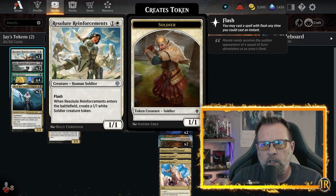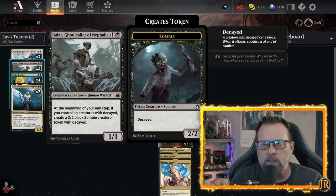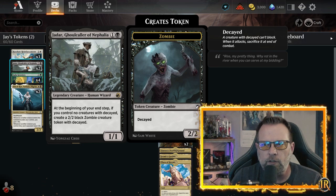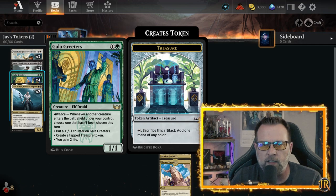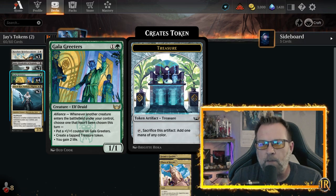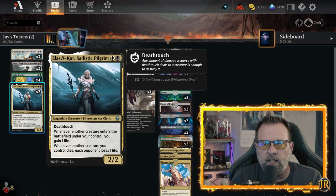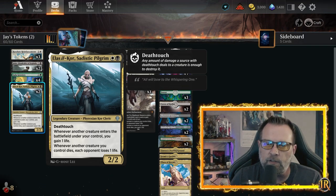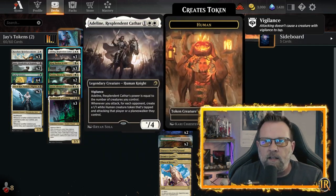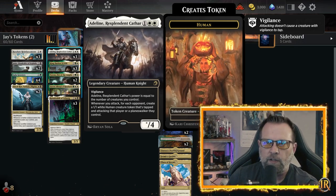Let's go through this decklist. We've got Resolute Reinforcements — it's got flash, you drop it, you create a 1/1 soldier token as well. We have Jadar, which is a 1/1 for two, and at the end of your turn if you don't have a decayed creature on the battlefield you create a 2/2 decayed zombie. We have Gala Greeters — anytime a creature comes into the field you can put a +1/+1 counter on Gala Greeters, create a tapped treasure token, or gain two life. We have Sadistic Pilgrim — a 2/2 with deathtouch; whenever another creature enters the battlefield under your control you gain a life, and whenever another creature you control dies the opponent loses a life.